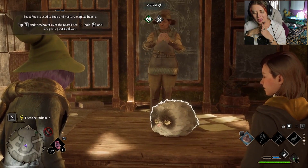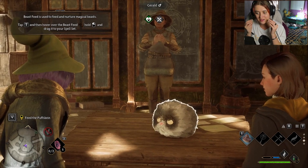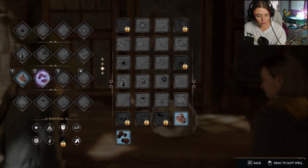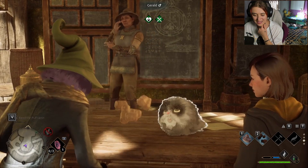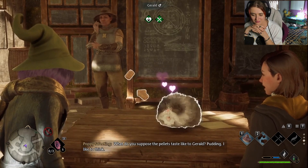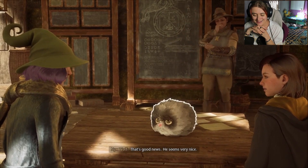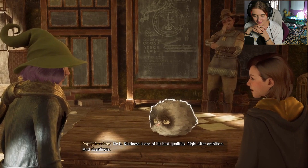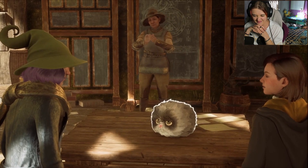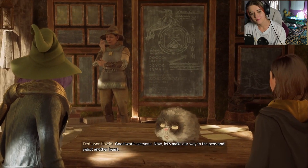I think he might be hungry - would you mind giving him some beast feed? A little food - damn those are huge! Oh it's so cute. I think we can safely say that Gerald likes you - that's good news. He seems very nice. He is - kindness is one of his best qualities, right after ambition and cleanliness. He's a little puffball. Now let's make our way to the pens and select another beast.